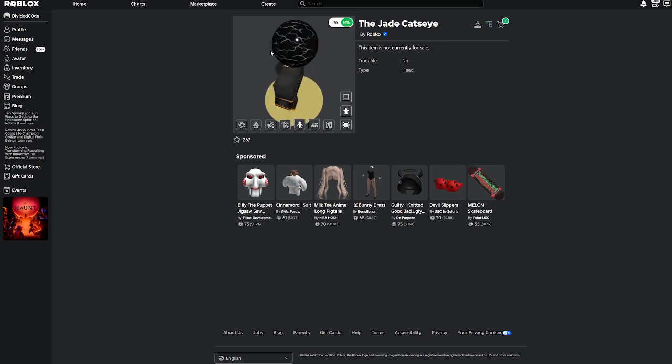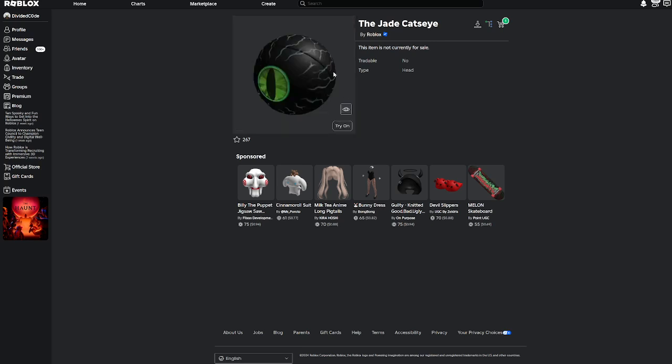It looks like it has PBR, and I think it's really cool looking. It might be expensive. The original Cat's Eye did not cost Robux — it was from some event in like 2008 or 2009 or something.